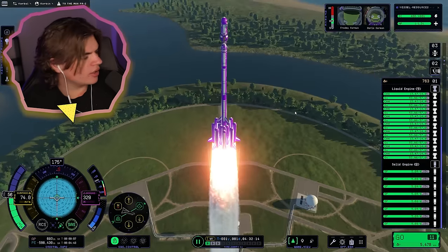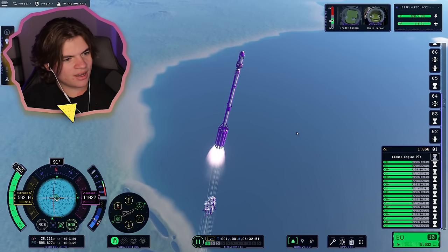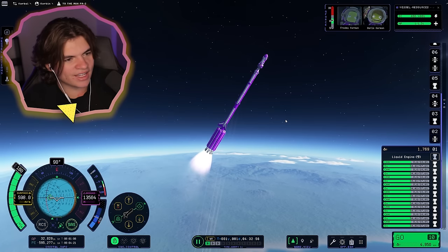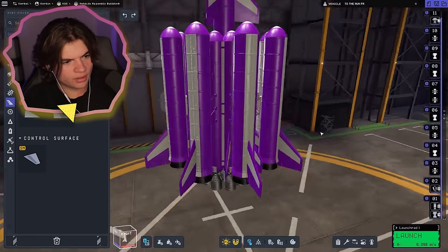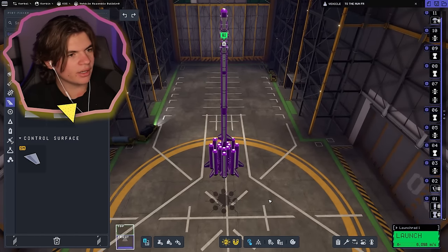We're going straight up — this looks good so far. The rocket becomes so unstable at this stage. Maybe we need fins down here, like put one on each of these boosters. I think that's going to be enough — just that small change should help the stability a lot.